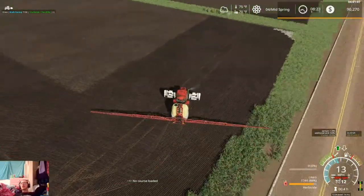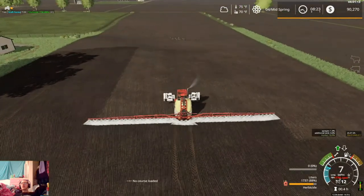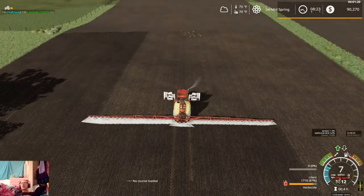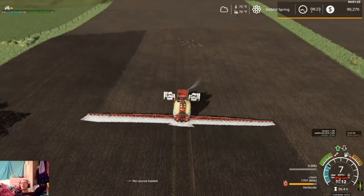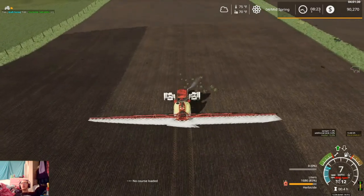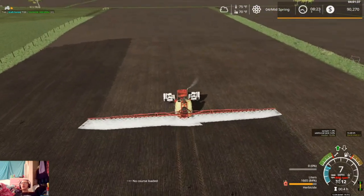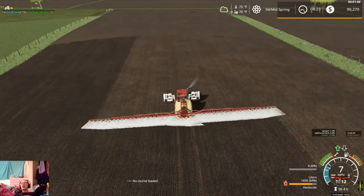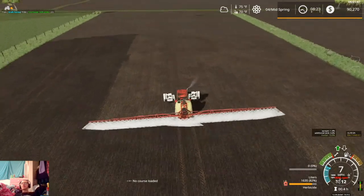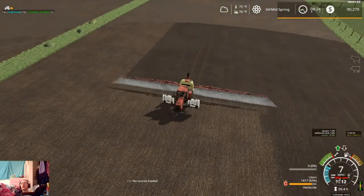I believe our Demco tanks are empty. All of the herbicide we're currently holding is in our sprayer itself — well, that'd be my guess anyway. I don't know why this is showing liters versus gallons. There's a way to change what it shows while you're in the game — you can switch it between liters and gallons, between liters and bushels and all that stuff. Might have to look at that and change this to gallons instead of liters.